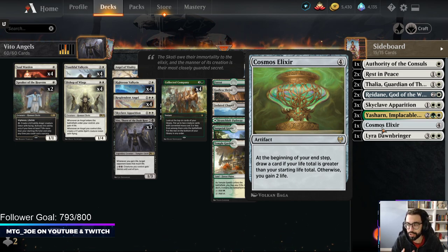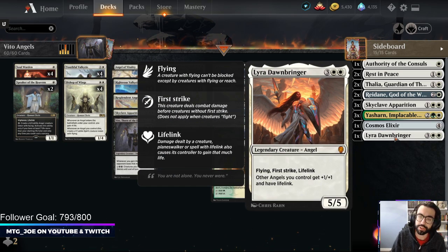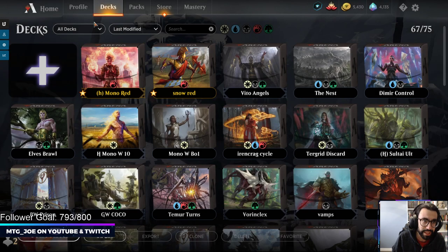Cosmos Elixir is something I want to try out. Angel decks usually have a hard time against heavy board wipe decks, so Cosmos Elixir is a way to get an extra card draw. Especially against slower control decks, we're going to often be over 20 life total, so this is a way to get some card advantage. And then Lyra, Dawnbringer for the aggressive matchups - stuff like Gruul, you can often just get bigger with Lyra than what they have. She also gives all our angels lifelink.